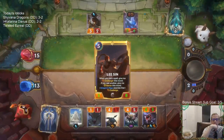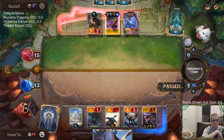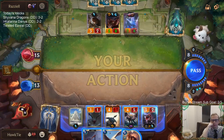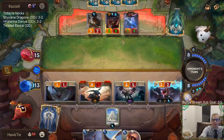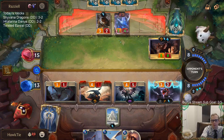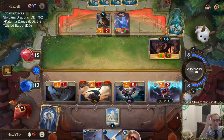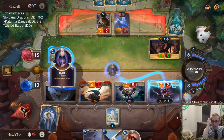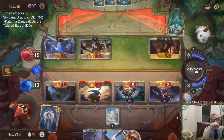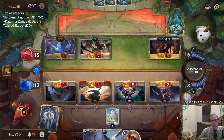Trying to get rid of this Lee Sin is going to be trouble. I can use something a little better than a one or two-mana card. Hush was the best card against me possible.